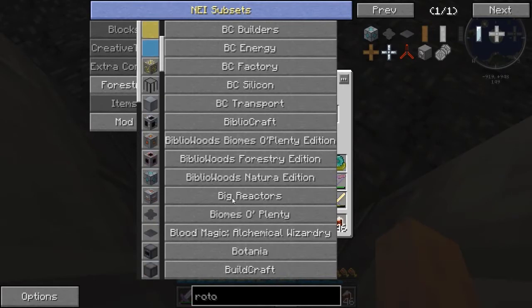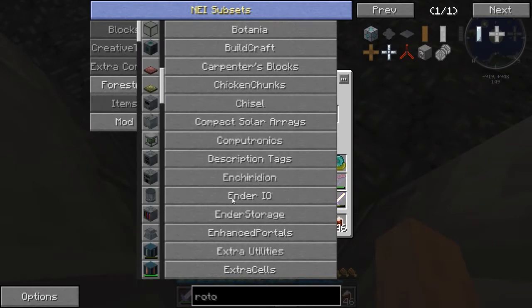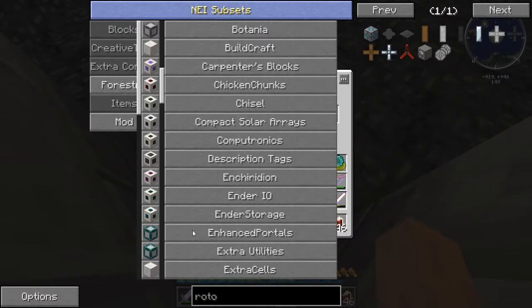Big Reactors is in here now — that's a really big change, it's pretty nice. When I updated, I think I left in... Enhanced Portals is now part of the pack, which is good.